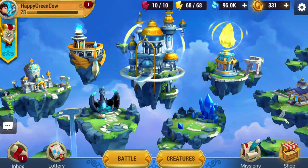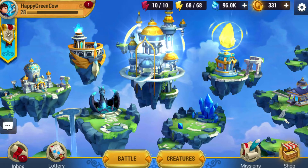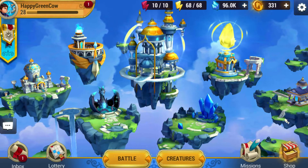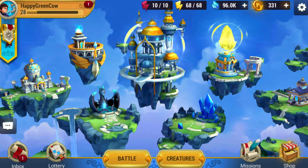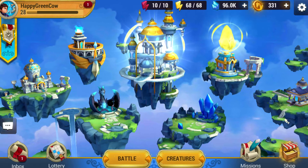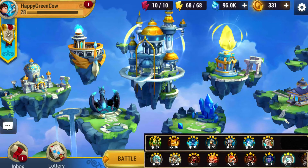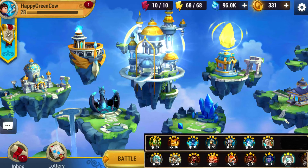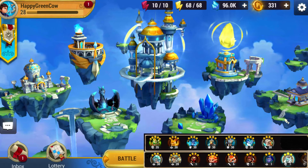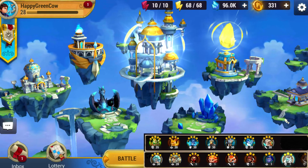Hey you guys, Happy Goon Cow here again. This video is going to be about people asking for help with teams. There are a lot of people at the moment asking for help, so I grabbed one from the top of Reddit. You can check out the Mind and Magic Elemental Guardians Reddit — there are a few people posting screenies of creatures they want evaluated to find out what a good team is to help them progress. So I've got that here, and we'll go into what he should choose and why first.